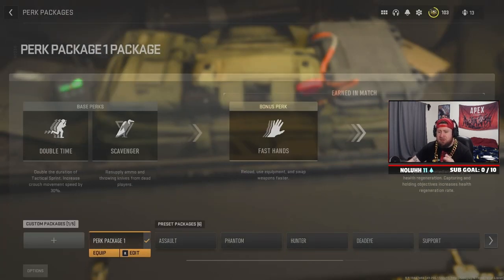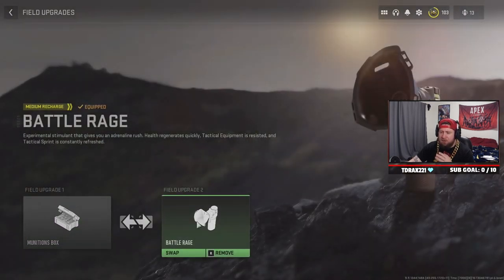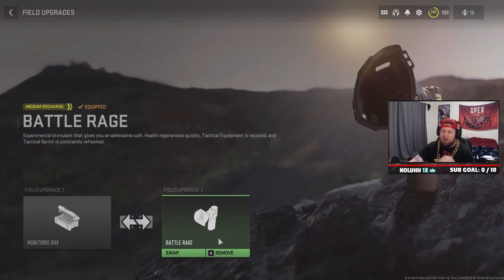For our perk package we're going with Double Time, Scavenger for ammo resupply, Fast Hands to swap and use our equipment faster, and Quick Fix so that as we're killing players we get really sweet health regen to stay alive as long as possible. For field upgrades we have the Ammunition Box, great if you run out of ammo — mainly for getting your Stim back. For the second field upgrade I went with Battle Rage, which is really cool. You don't have to use a second field upgrade at all, but I think it's great for playing aggressively on the map.